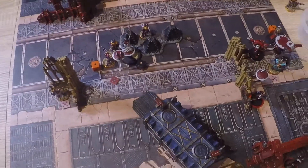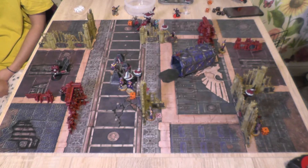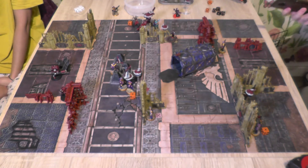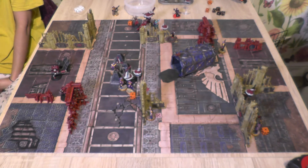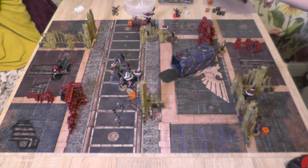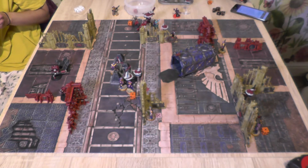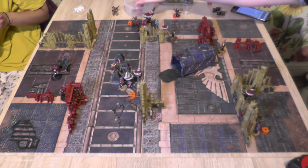Morale check for turn three: neither side needs break tests. The Shield Drone has leadership 6, which becomes 4 for casualties plus one for a nearby model — on a 6-up that drone goes out of action from nerve. It does not fall over. Going into turn three initiative: 9 for Tau, 8 for Star Striders — Tau have initiative.